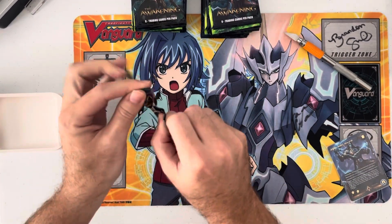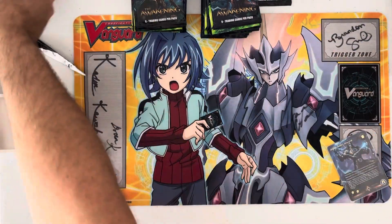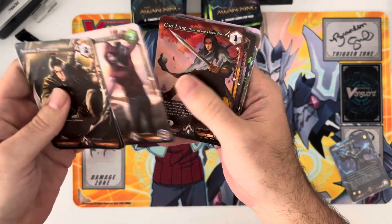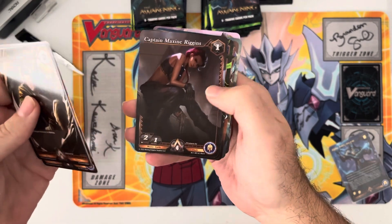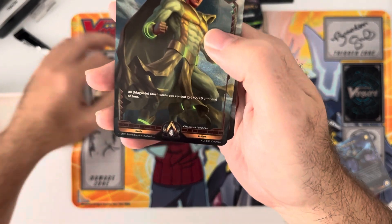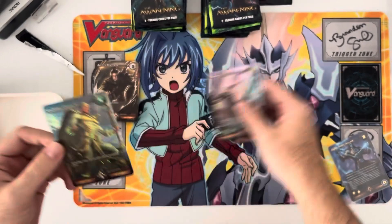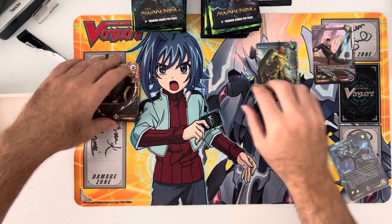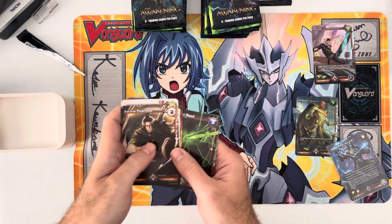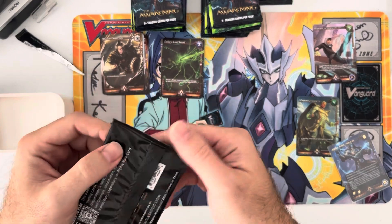We're going to cycle through the commons and uncommons pretty quick. Here we go - cycling through the first couple packs a little slow. The card quality is really good. Some uncommons here, then we get into our common hollows and then just a rare non-hollow. We'll separate these out - foils at the bottom, commons here, and then uncommons. Sweet, next pack.